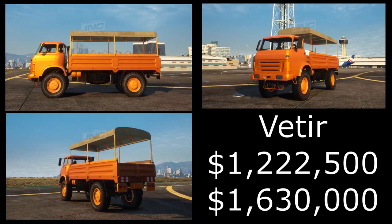Next is a weird looking truck called the Veteer — kind of like a classic Barracks. It has a trade price of 1.2 million and a buy it now price of 1.6 million. I'm wondering what the purpose of this thing is since there's not much purpose for the Barracks in game either. I also don't know whether it will be customizable given its size. I'm going to buy it but it probably won't stay in my garage very long.